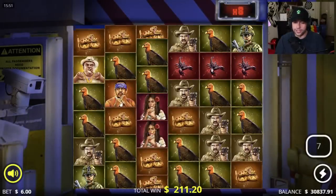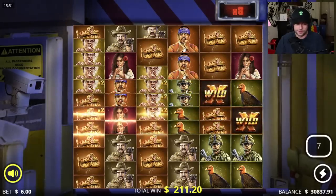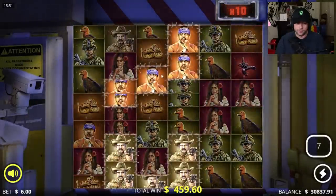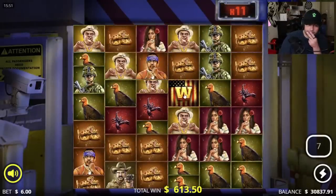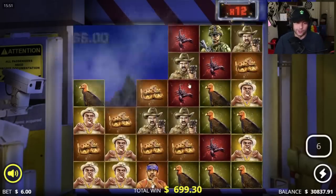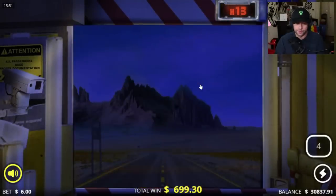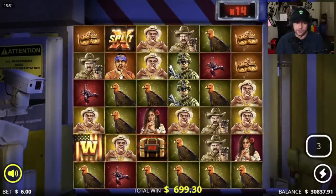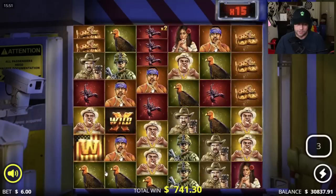I feel like worst case scenario you get one or two k back. That's a lot of snakes — of course we don't hit it. Building the multi and then a wild drops but it doesn't connect — it's off by like an inch, and the bomb destroys the wild. Not a great situation. So far 600 bucks, pretty bad, 10x win. This is not even close to what I wanted but it is what it is.